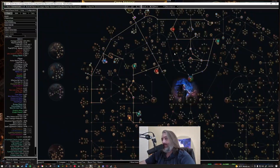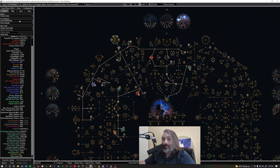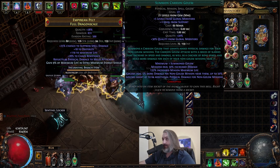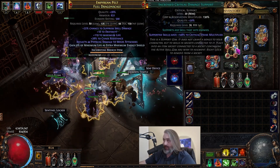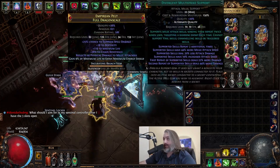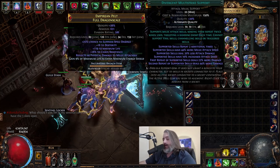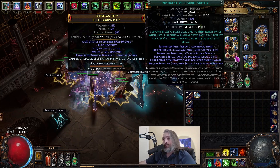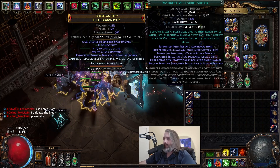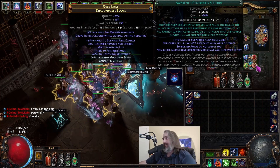Let's look at the PoB real quick — this is going to be a fairly short update video. We have a level 27 Carrion Golem with Awakened Minion Damage, Increased Crit, Awakened Melee Physical for the intimidate, Awakened Brutality for the crush, and Divergent Multistrike. You could theoretically spend another 10 to 15 exalts and get Awakened Multistrike — it would increase your damage by probably about a million. But Divergent Multistrike is so much cheaper and still a really good option. If you want to max out you certainly can, but that's up to you guys.